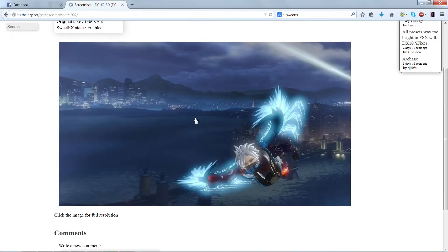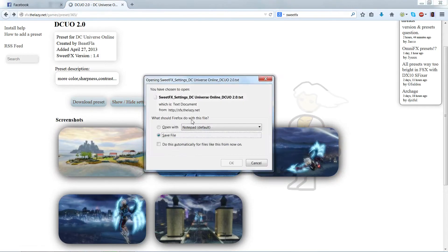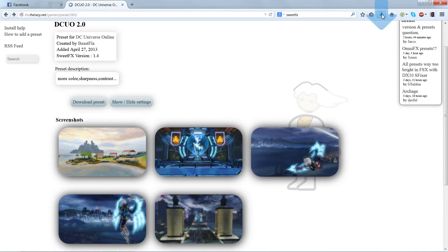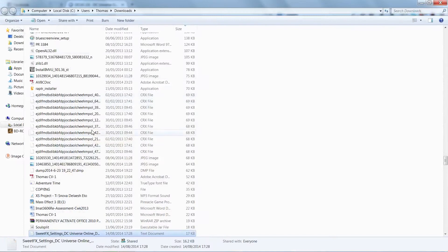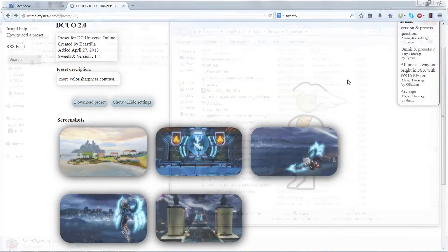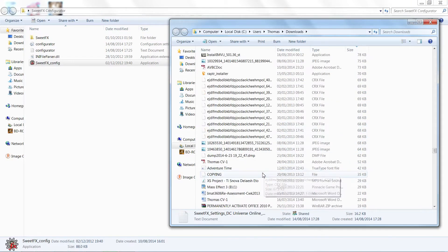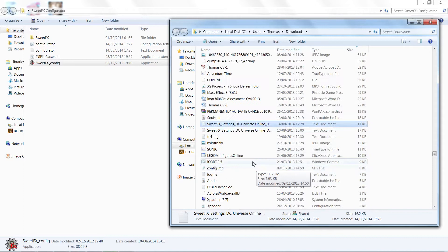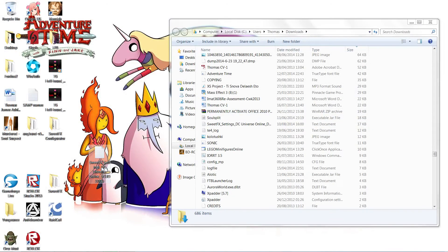If you want, you download that preset — it comes as a text document. Save that, then go to your downloads and just make sure it's in there. For easy use, we'll move it onto the desktop. There we go — we'll drop that down and place it on the desktop so it's easily locatable.